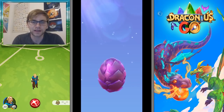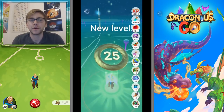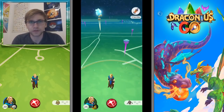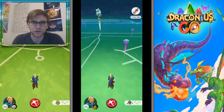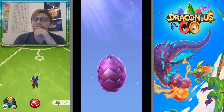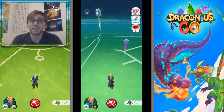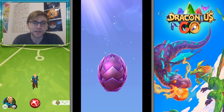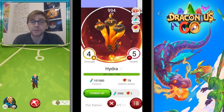Rosebud came out with four strength, three health — not massively strong. I'm going to be testing the IVs of eggs versus ones caught in the wild to see if they hatch with better IVs in defense, attack, and HP stats. Next up I pulled a Phoenix — four strength, five health, so pretty powerful actually. And I had five eggs — I forgot about this one — and I got a Hydra: four strength, four-five health. Already had that guy from catching in the wild.